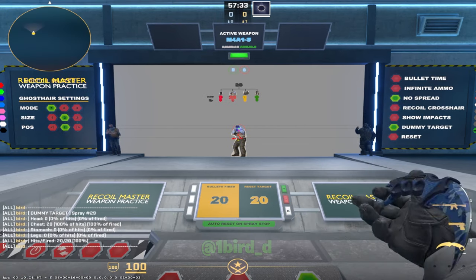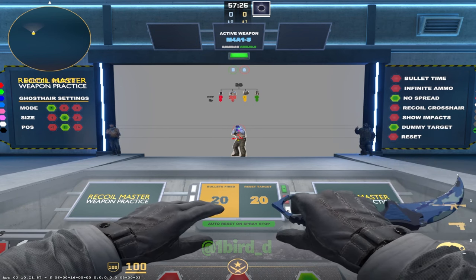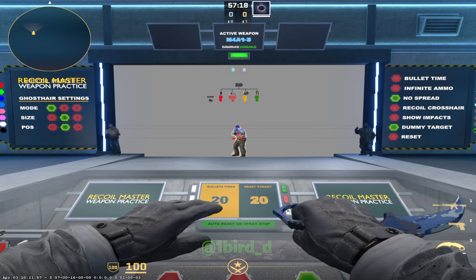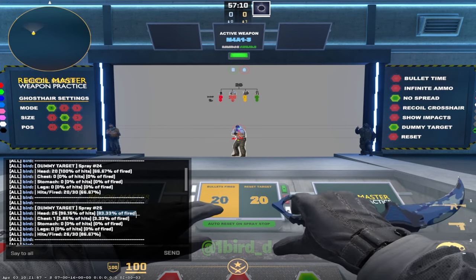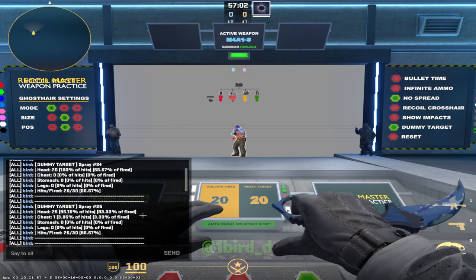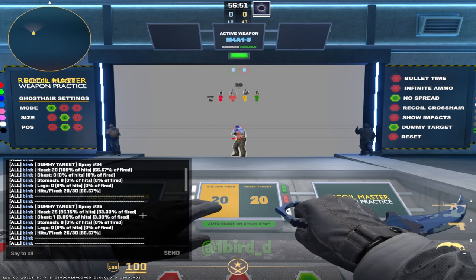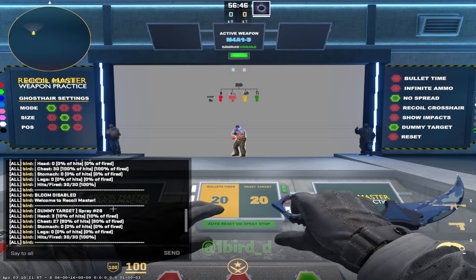A feature that is missing from this map, which I really hope is added in the future, is an average between sprays. This was a thing in CSGO to show you the average value you'd get. In CS2, we're not that lucky — Valve, please fix. What I want you to do is just take the numbers you get and keep a mental picture: if I'm spraying for the head, I'm getting lots of 65s, lots of 55s, lots of 45s. It can be hard not to psych yourself out — just focus on doing multiple sprays in a row and passively seeing how you're doing.